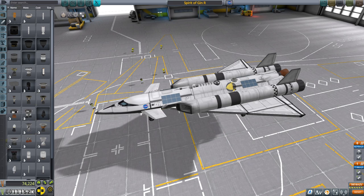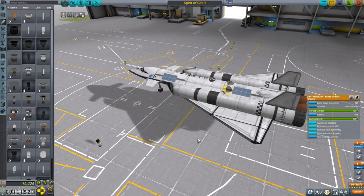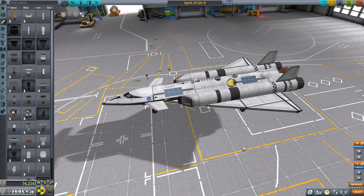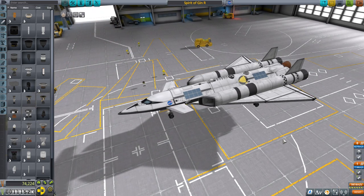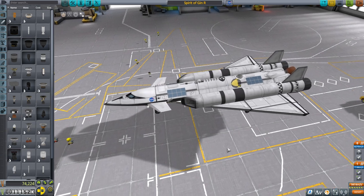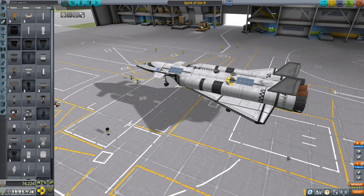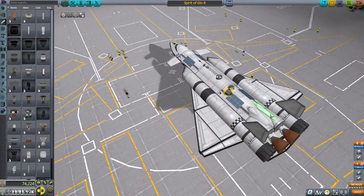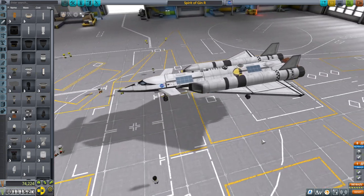Hello everyone and welcome back to my stock career in Kerbal Space Program 1.11. In this video we'll begin testing the Spirit of JIN-R again, this time with ramjet engines. I reviewed the video of my original development in 1.8 and we barely got to orbit with it, so the ramjets may help, but we've had to take off some fuel to accommodate the extra mass.